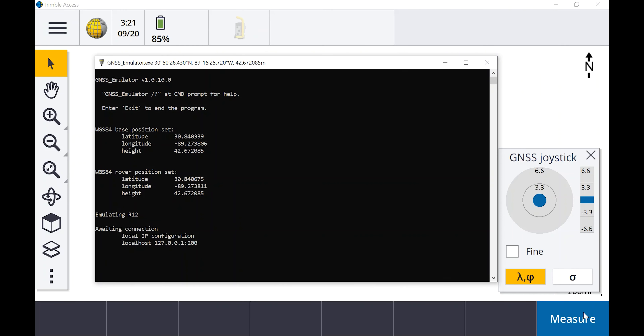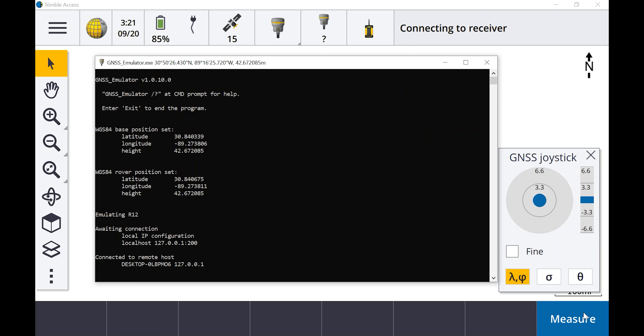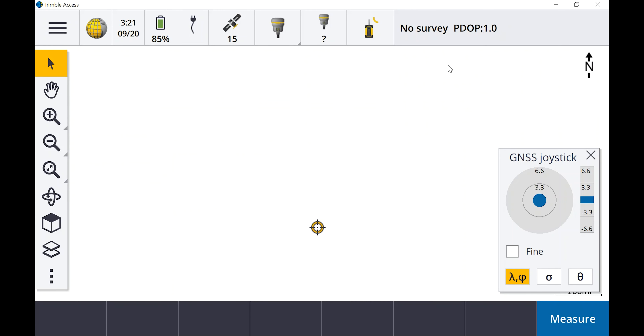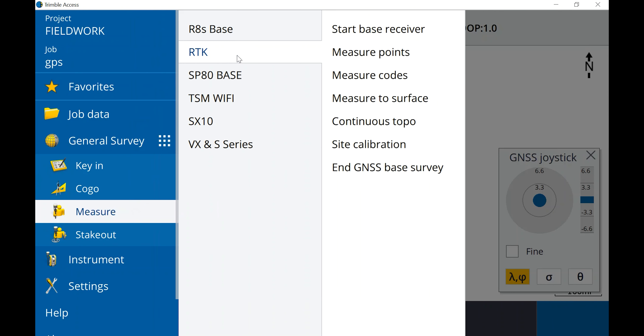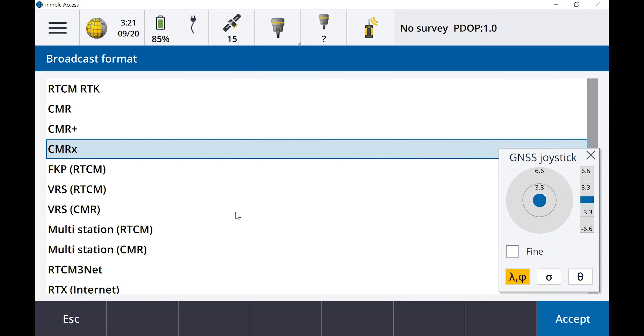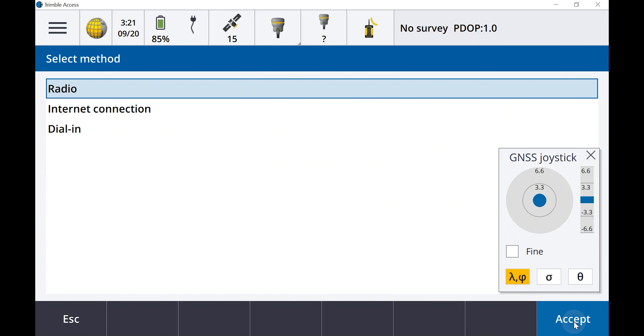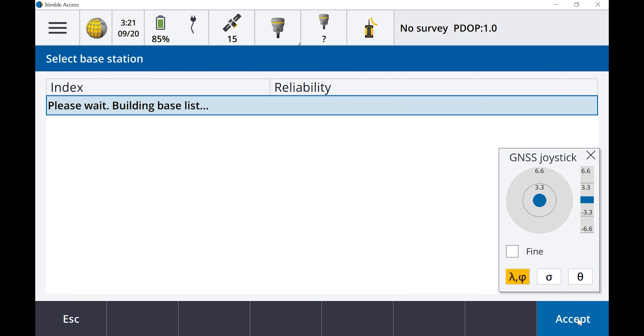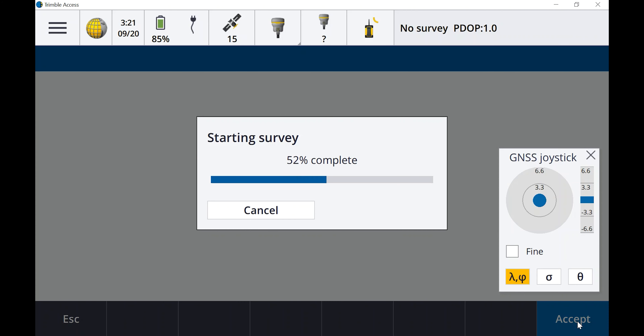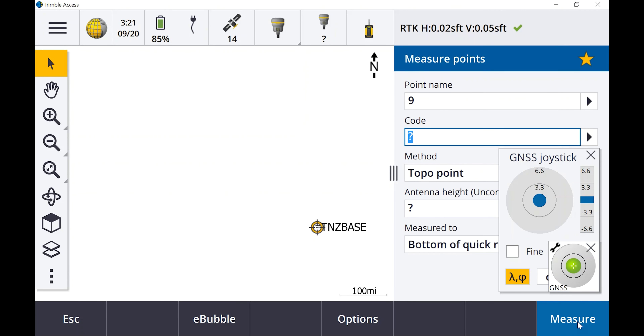I'm going to show you guys how to get to it. The first thing you want to do is create a job, and you need some coordinates — coordinates of where you're going to play at. I've pulled up Google Earth on the computer and I need the latitude and longitude for where my base is and where my rover is. You can just key in the rover; you don't have to do the base.